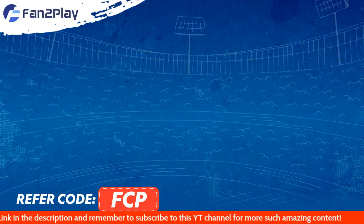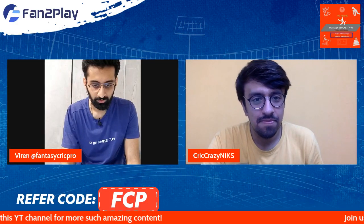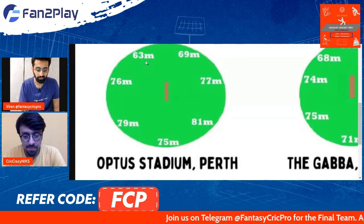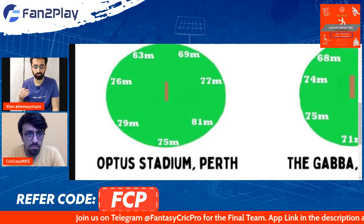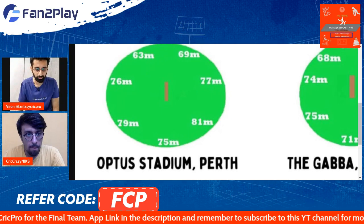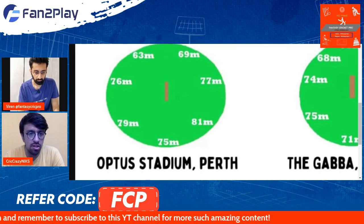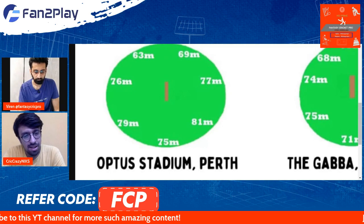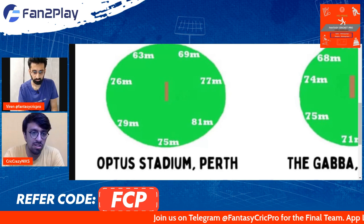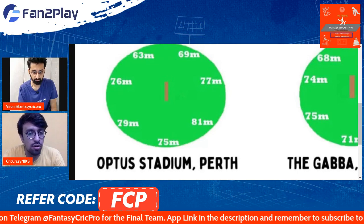Let's look at our pitch conditions for this game. Here we are at the Optus Stadium, Perth, where we have one side which is pretty short and the other side becomes proportionately longer. Nikhil Bhai, do you think these will be the exact dimensions or might there be a pitch here or there on either side? Generally, this will remain the periphery and it is a slightly bigger ground. So apart from that one short side, runs will be more in ones and twos as compared to big sixes, and both these teams actually like to hit big, which is going to test them a lot.